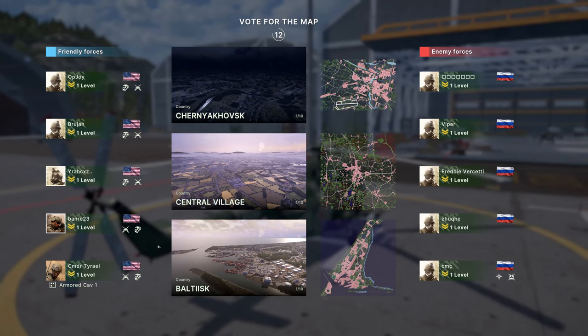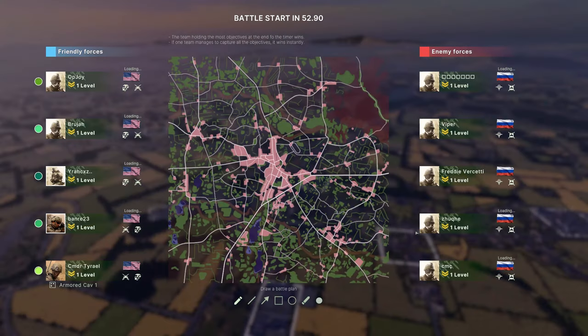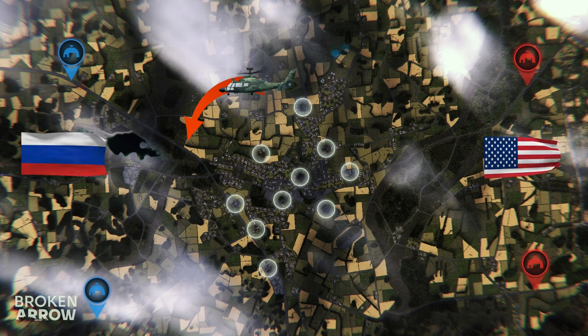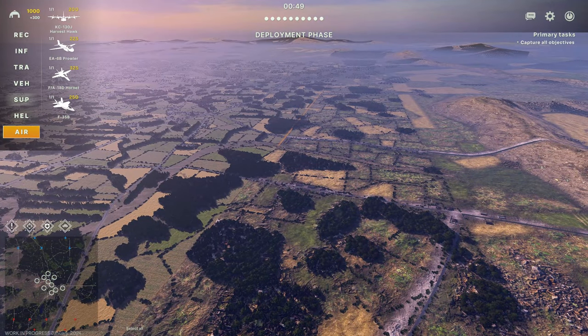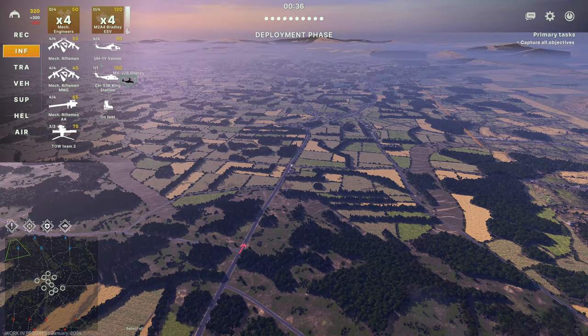We found a match — let's have some fun. We want Central Village, very nice open wide map, and we are fighting the Russians. I've chosen the deck, we just need to wait for it to load in. This battle we've already analyzed in my last video. What I want to do is go really wide and try to encircle around the map and cut off reinforcements into the town. I'm going to try and encircle the town from that side and cut off reinforcements.